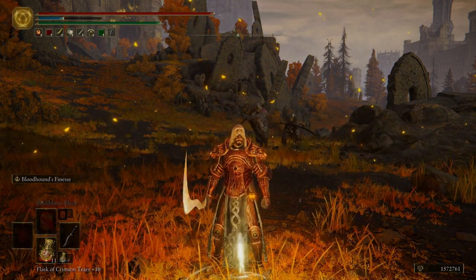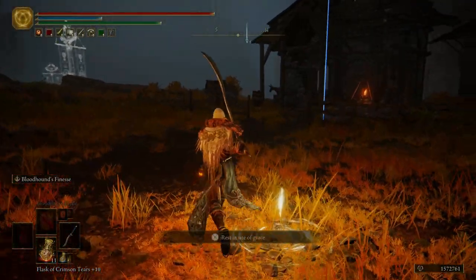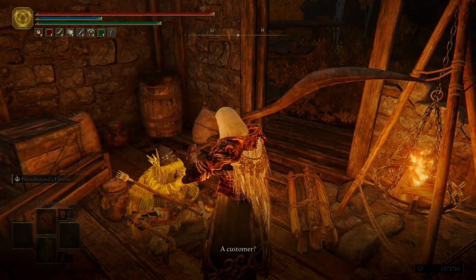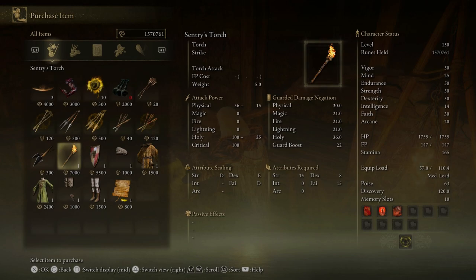Be really careful — we're going to run to the grace, light it, and sit at it to de-aggro everything, if we have enough time. Just enough time. Let's go ahead and pass the time to morning. You do not want to be at this merchant shack at night — there is a Bell Bearing Hunter that spawns here, so make sure that you're here during the day. We're only going to buy two items here: the Perfume Bottle and then the Sentry's Torch. This is going to be very handy a little later into the game.